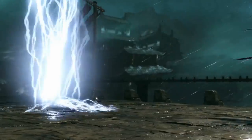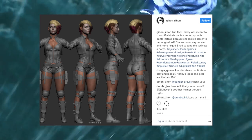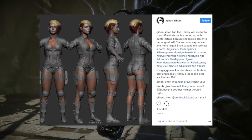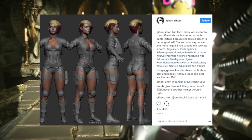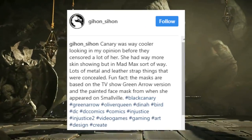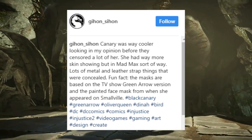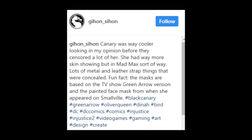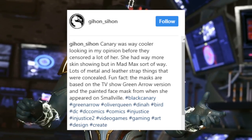Now we've got Harley Quinn — you're gonna freak out over this one. Look at that hairstyle — it's completely different. This was going to be Harley Quinn's default look inside of Injustice 2. It says: 'Harley is meant to start off with shorts, ending up with pants instead because she looked closer to her original self. She was also curvier and more risqué — I had to tone the sexiness down a notch.' And here's the proof of censorship — he actually says: 'Canary was way cooler looking in my opinion before they censored a lot of her — she had way more skin showing, but in a Mad Max sort of way, lots of metal and leather strap things. The masks are based on the TV show Green Arrow version and the painted face mask from Smallville.'